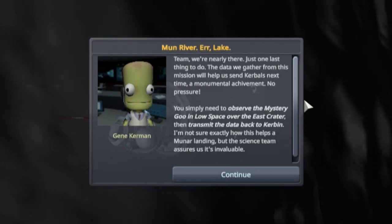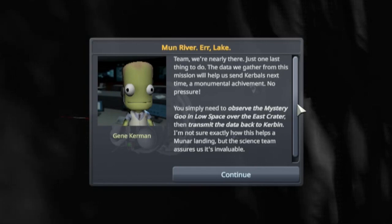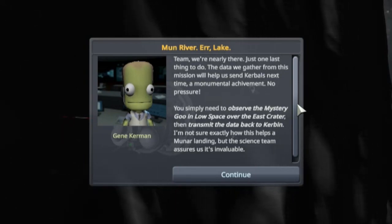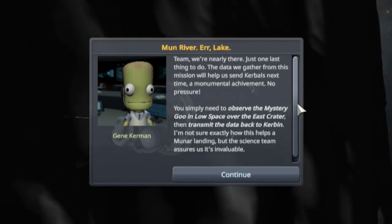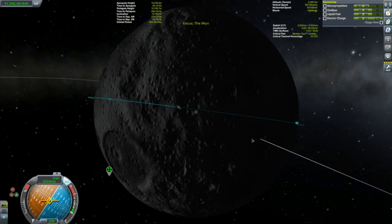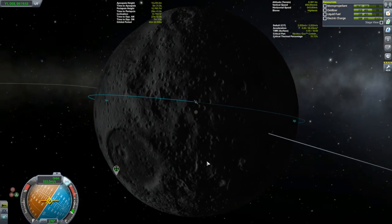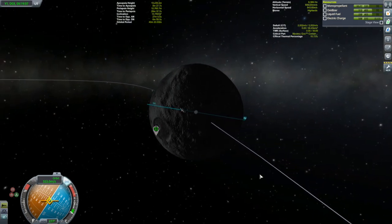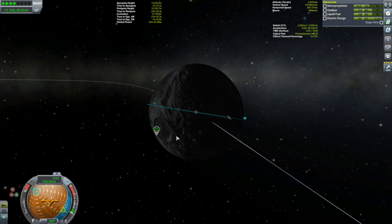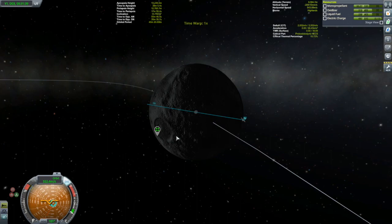Moon River Lake. Team, we're nearly there — just one last thing to do. The data we gather from this mission will help us send Kerbals next time — a monumental achievement. You simply need to observe the mystery goo in low space over the east crater and then transmit the data back to Kerbin. Not sure exactly how this helps a lunar landing, but the science team assures us it is invaluable. Let's take a look at where we got — they gave us a waypoint. Right now I need to do a major plane change if I'm going to get there. I'm not going to do that major plane change. Instead, what I'm going to do is just time warp until it passes under my orbit. But with my altitude as low as it is, I can't time warp any faster than what you see right now — this is going to take forever with the way the moon rotates so slowly. So we're not going to time warp from here.